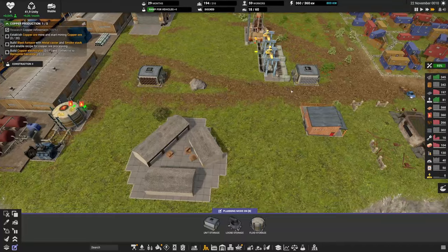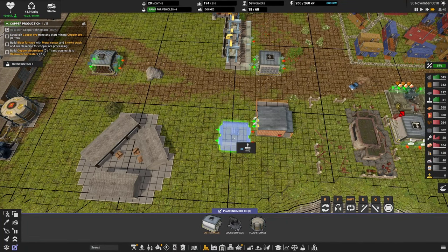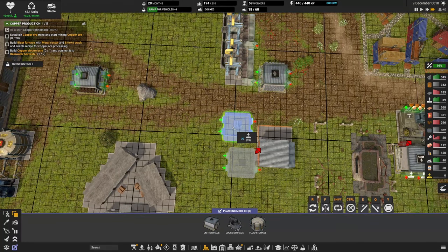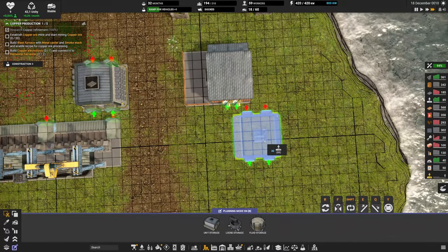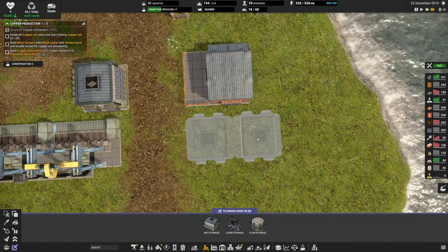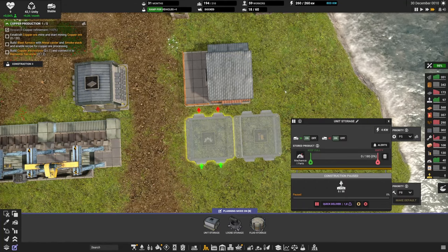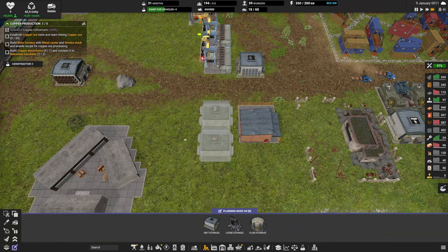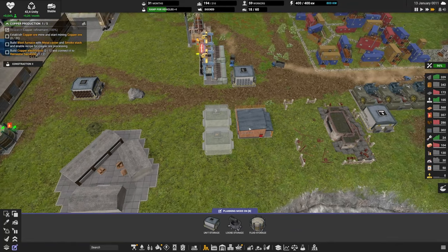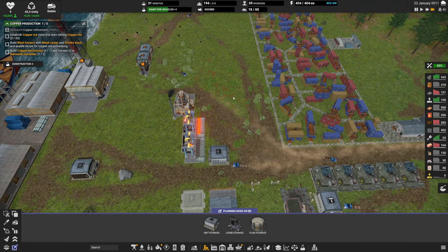We have a lot of copper coming in. We have a few more construction parts, so I'll build one unit for electronics and one for mechanical parts here. Maintenance is critical — if my mechanical parts supply gets too low, that's a big problem. I want to automate that as soon as possible. Electronics are also getting low, so we need to be careful.